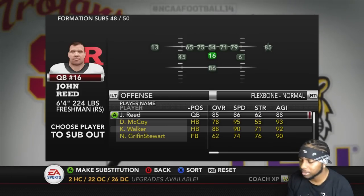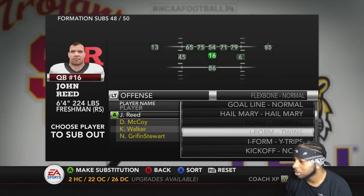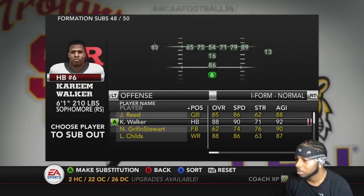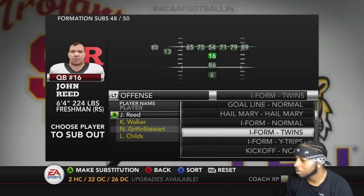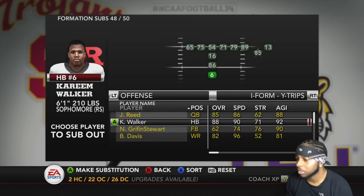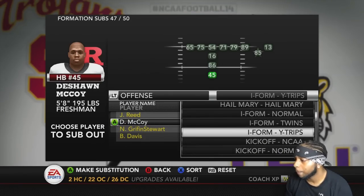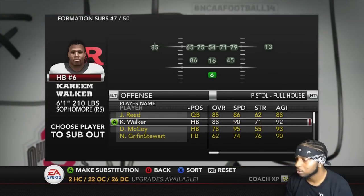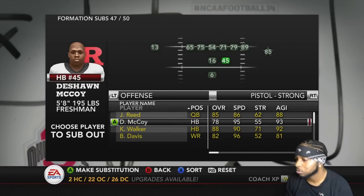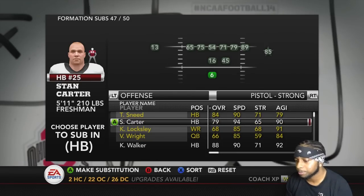Coming to Flexbone — this should already be set up. Flexbone should be good. Kareem Walker here, Kareem Walker there. We'll put McCoy in on that one. Pistol — I feel so strong. I actually want McCoy in this play right here.